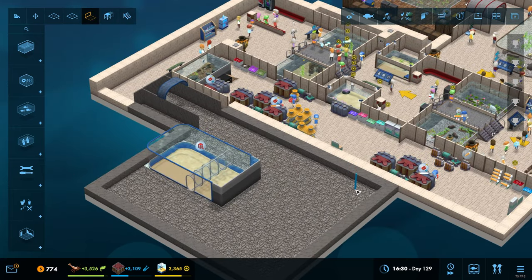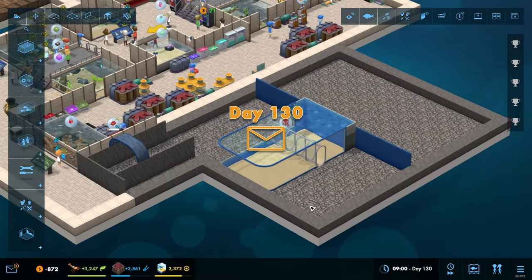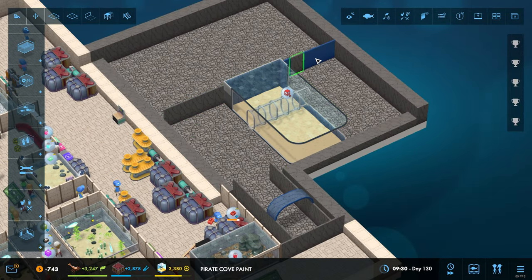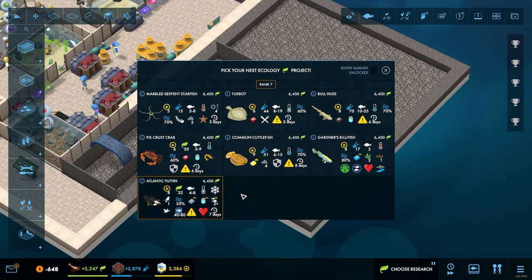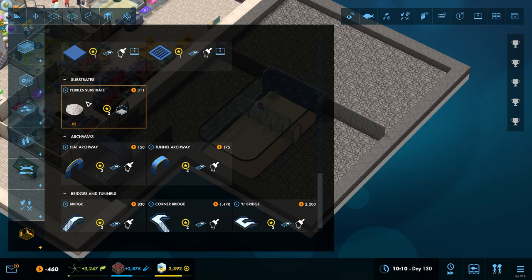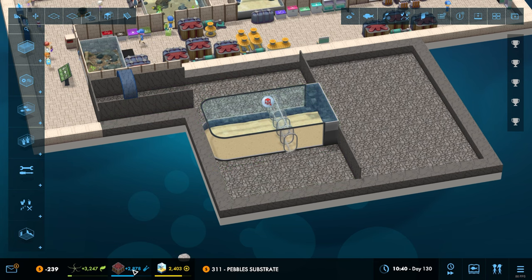If we do it like that, they come around that corner and straight into that area there. We can also now change the substrate - do we have another substrate we unlocked? I thought we did. It's only pebbles apparently. Not enough money. I thought we unlocked another substrate at some point - maybe I saw it in the next unlock.